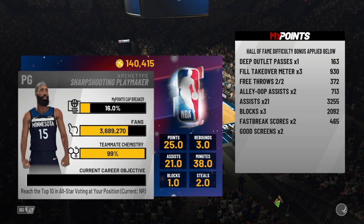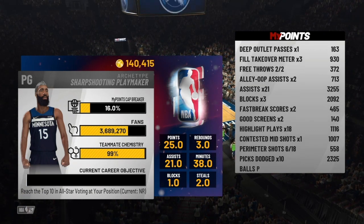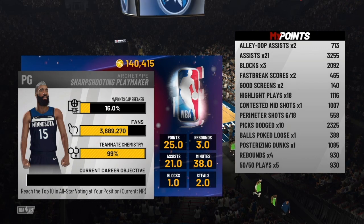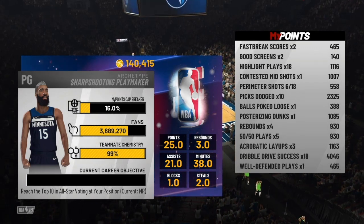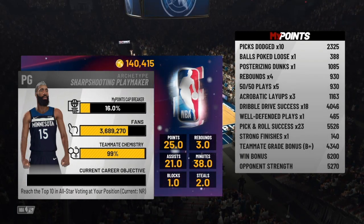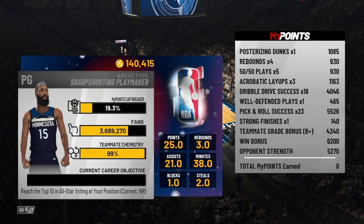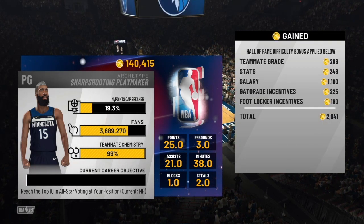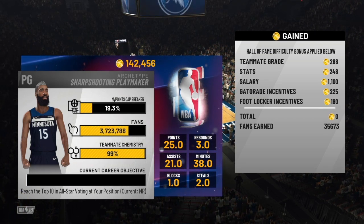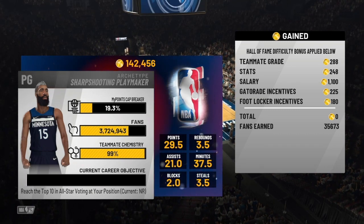I only got three takeover music points — I need to do more alley-oops. Look at the assists: 21 assists gave me 3,200 points. Perimeter shots I need to do more — 10 attempts got me 2,300. They gave me 1,000 for posterizer. Three acrobatic layups got me 1,100. Look at the pick and roll success: 23 times for 5,500 points. Dribble drive success: 18 for 4,046. That's a lot of rep wrapping up. Glad y'all enjoyed the video — like, comment, subscribe. Sonny Red, holla at your boy.